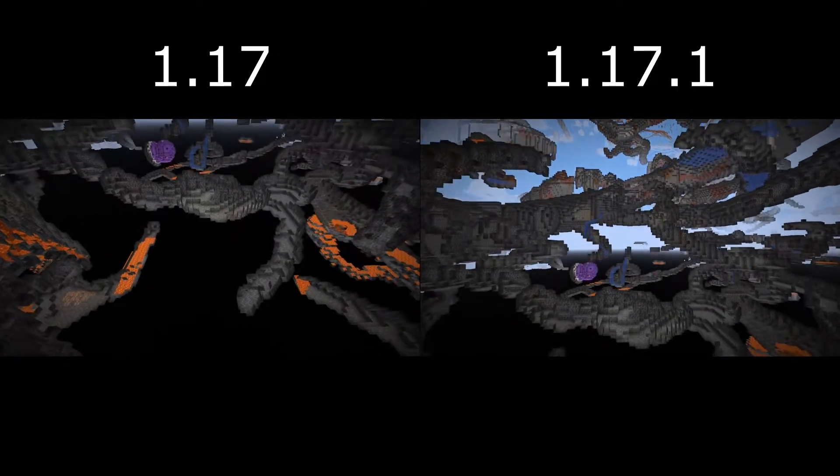I haven't looked to see if a new data pack has been provided since the second pre-release of 1.17, but it does continue to work for underground generation. I'll leave a link to the data pack download from Mojang's official website in the description as well, because I've had a lot of fun playing around with it — it vastly alters the caving experience that everyone is used to at this point playing Minecraft.